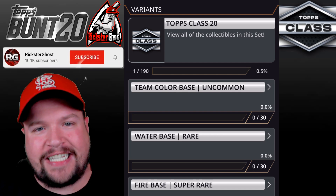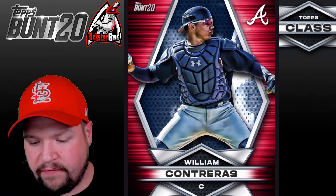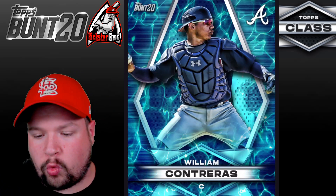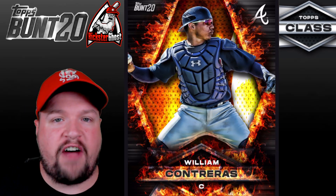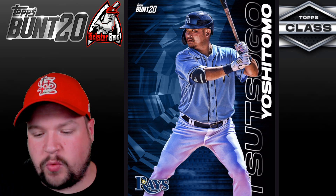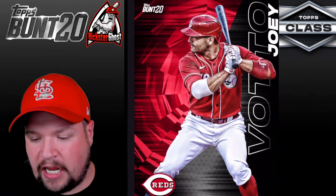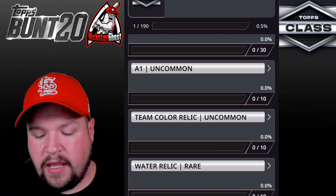As you can see, we have 13 different sets in Topps Class. We have the Team Color Base — very nice card with the player centered in the middle and team colors on both sides. Then the Water Base, which is a rare tier — same card but with a watery look. The Super Rare Fire Base is the same card but on fire. Then we have the A1 Series, which is an uncommon series with 10 cards to collect — these are easy to get, so we'll definitely complete that set. We also have the Team Color Relic, with only 10 of those cards.